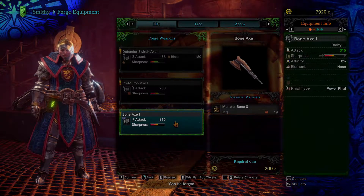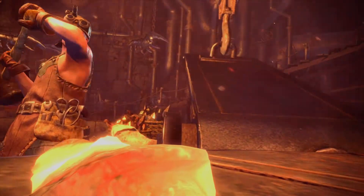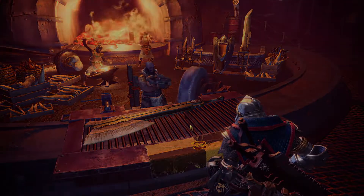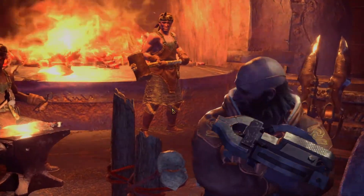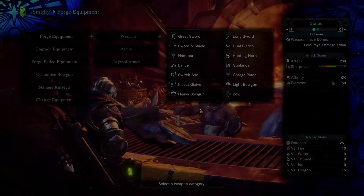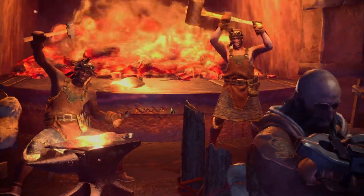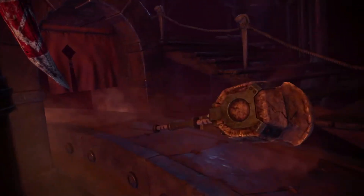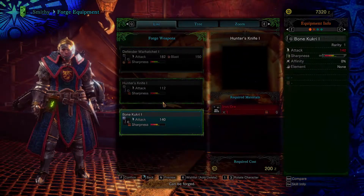Switch axe - we can make the bone one. I like that, that's a big boy, but we're not booking it. Lance - we can make one lance. Looks like all of our bone stuff will be made. Hammer time! Oh, that's a hammer, boy. Sword and shield, got all three. And great sword, we have all three. Alright, we're out of here.